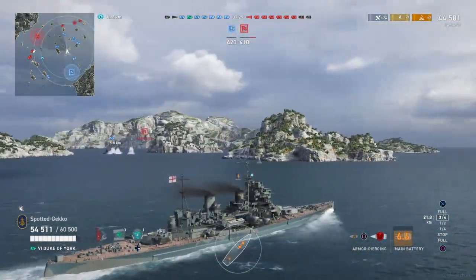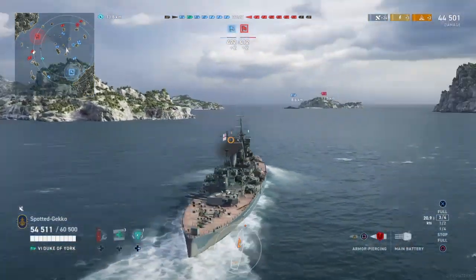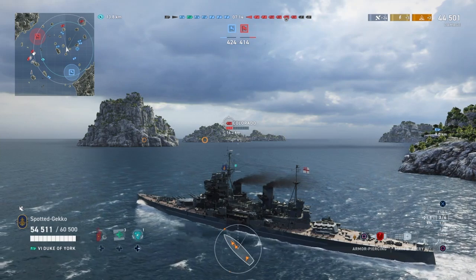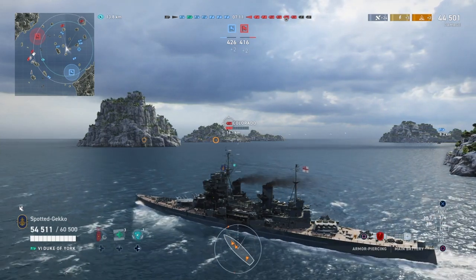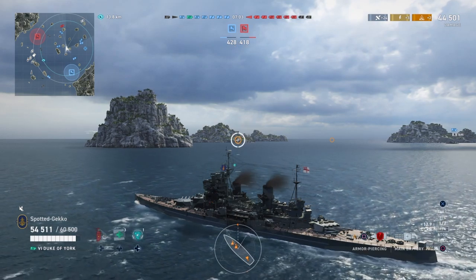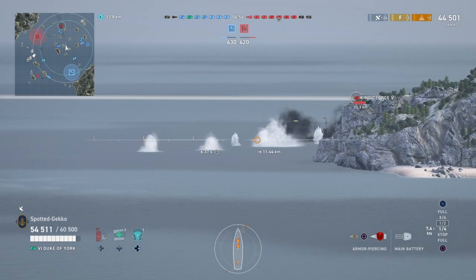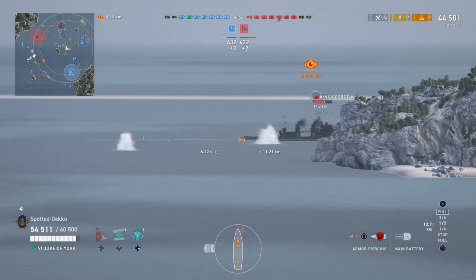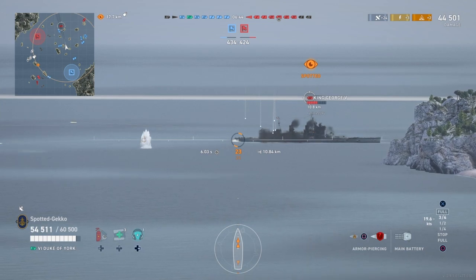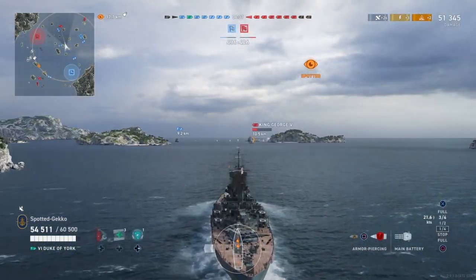Switching over to AP. We'll use AP rounds on the King George V rather than the Colorado — with Nelson on board, remember we have about 12,100 potential damage from AP rounds thanks to the Big Seven skill. We fire six guns into the King George's broadside while it's at half health. We do a few penetrations there but nothing significant.